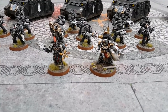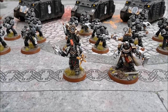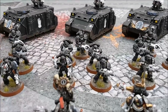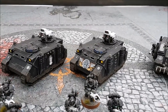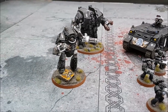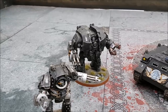On the right we have a Captain with a combi-flamer and a power fist, next to him a Chaplain which is completely stock. We have three identical squads of Tactical Marines each with a missile launcher, and dedicated transports are Razorbacks with heavy bolters. Heavy support includes a Contemptor Mortis Dreadnought and a Leviathan Dreadnought with the storm cannon, siege drill, and flamers.